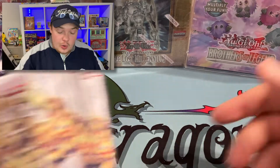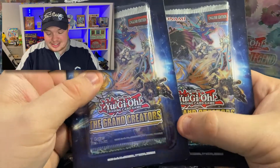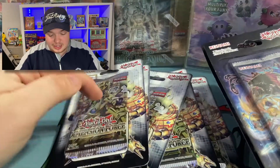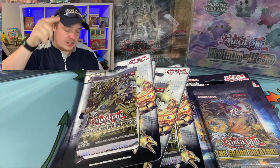Today we are cracking the brand new blister packs — Dimension Force guys. I had to pick up two of the Grand Creators because I'm looking for that Exosister stuff. Let's see what we can find. Hopefully we can get that Exosister starlight or something — that would be really cool.